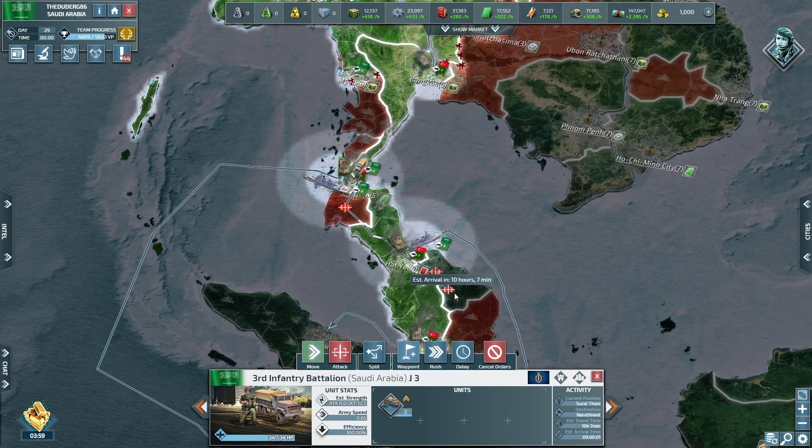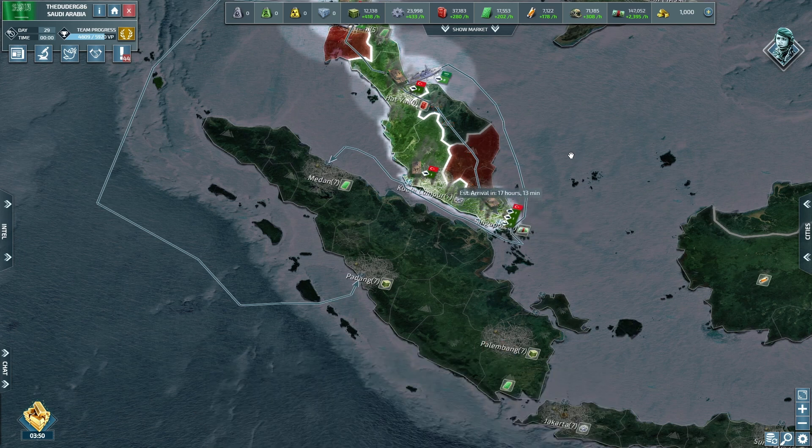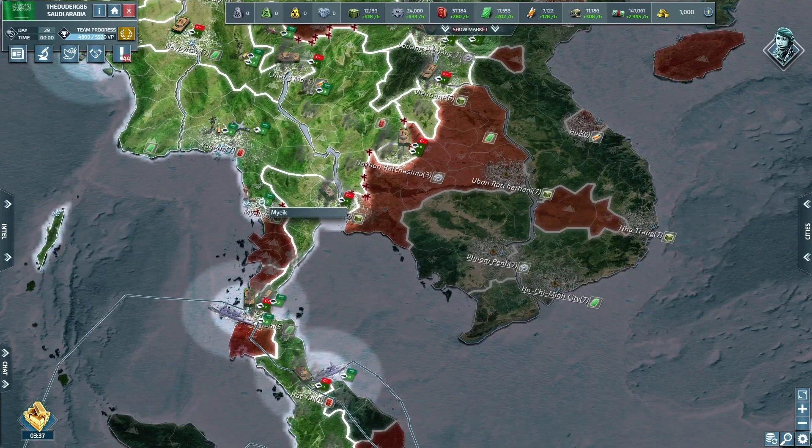Who owns this? We don't know. If we get them down to here then when we come back on day 30 they'll be right on a port and then they can just go in and take Medan — as long as Turkey don't get there first, we'll see.